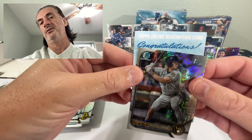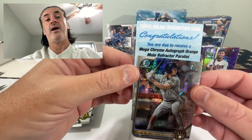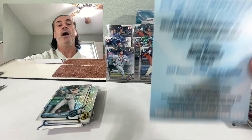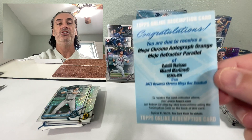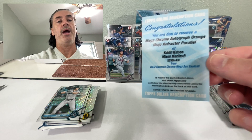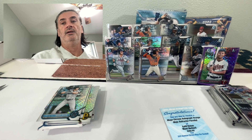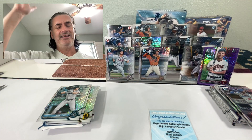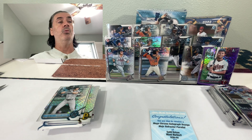Redemption time — congratulations! An orange auto mojo refractor parallel: Khalil Watson. That would have been a lot better if he were in this series and if he didn't have the issues he's had. Khalil Watson orange mojo refractor parallel — the oranges are numbered to 25. I'll certainly take an auto parallel as a redemption. Hopefully it's in better shape than what you see out of here.